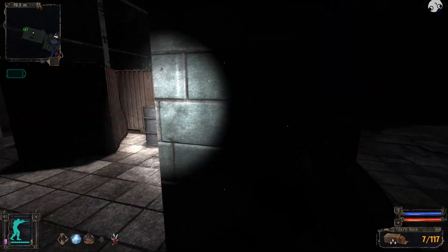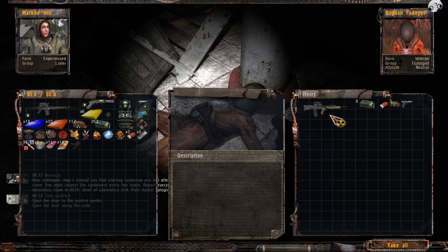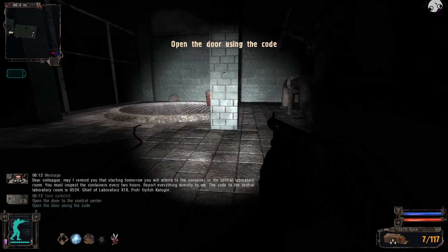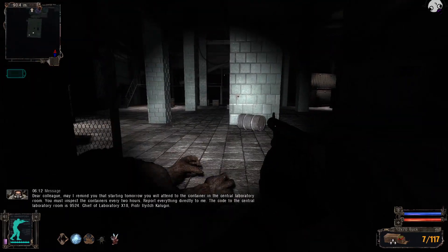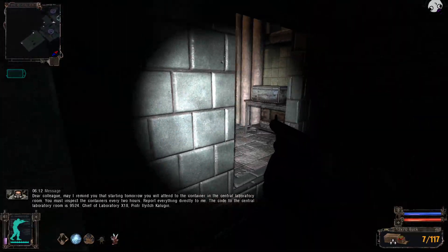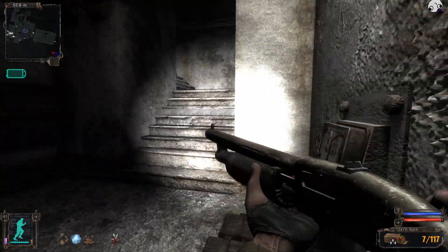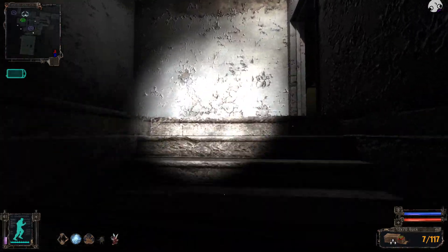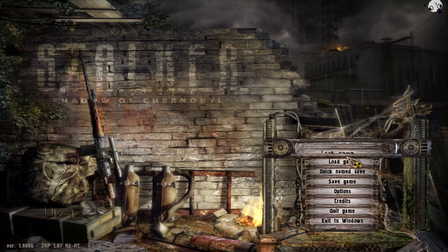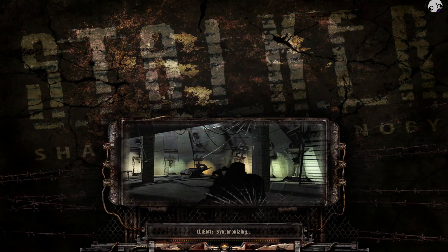Now we need to find the dead scientist, which is right here. He says: 'You will be servicing the tanks in the central laboratory starting tomorrow. You must inspect them every two hours. Make your reports directly to me. The code to the central laboratory is 9-5-2-4.' Guys, 9-5-2-4. Then we gotta find the second door and unlock that. I'm going to save and reload just in case the game is still bugging out and not spawning the poltergeists.